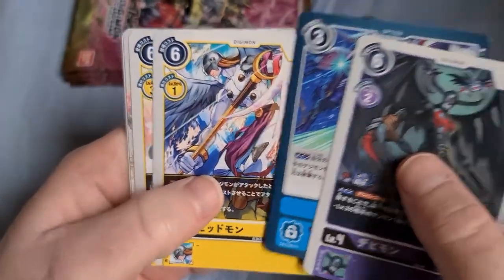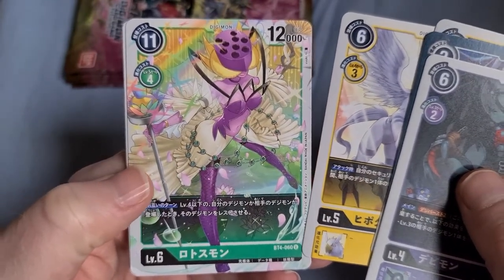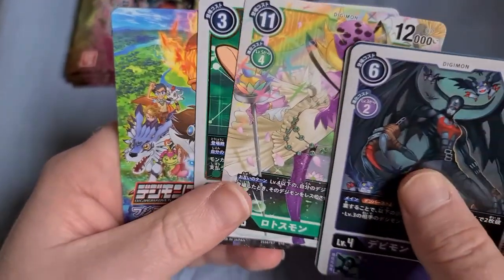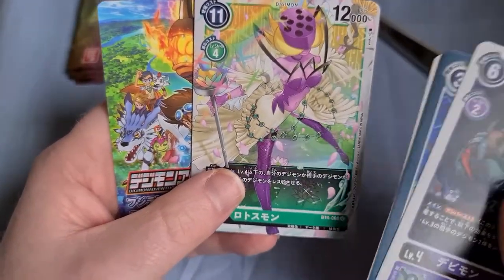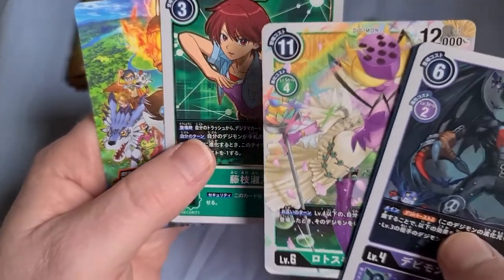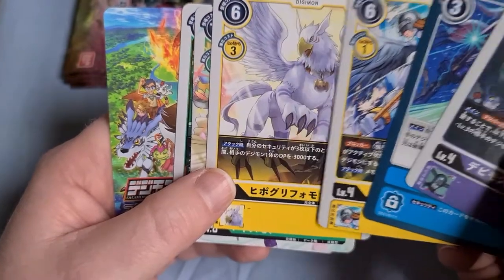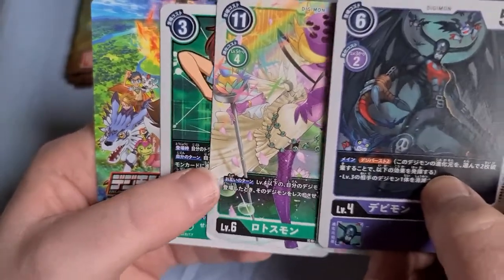Devimon, Pitomon again, Griffomon again. Whoa — Lotusmon! Oh, that's sweet! And a Yoshino tamer — oh, brilliant! Obviously Yoshino's Mega form is Rosemon, similar to Mimi, but she actually got there first — despite what adventure nostalgia will tell you, the video game does not count in anime continuity. Yoshino got to Mega before Mimi did, so she got Rosemon first. But Lotusmon was a critical part of the Savers anime as an evolution for my favourite character in that show, so very happy to see Lotusmon here.